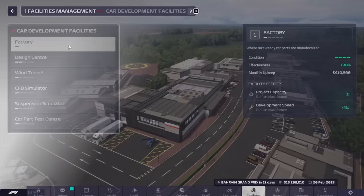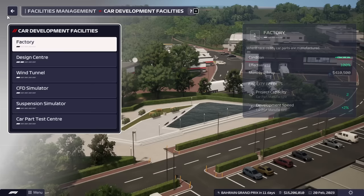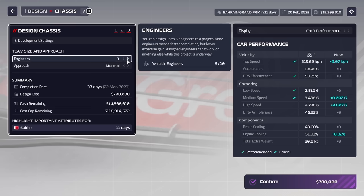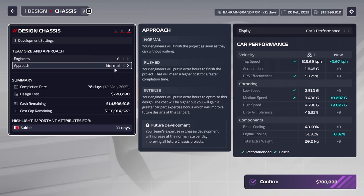We only have 15 million to our name and what I'd really like to get is an upgrade to the facilities, the factory in particular. We don't really have the money for this, so we'll have to live with two project capacity for now. I prefer to use just one engineer on my designs - the completion date is longer but it's the most efficient use of money to expertise gain.